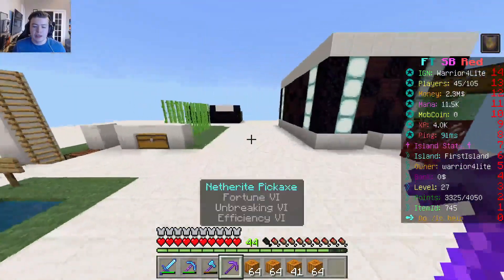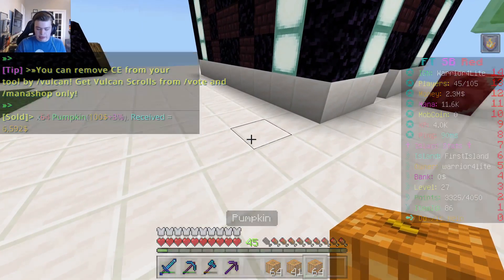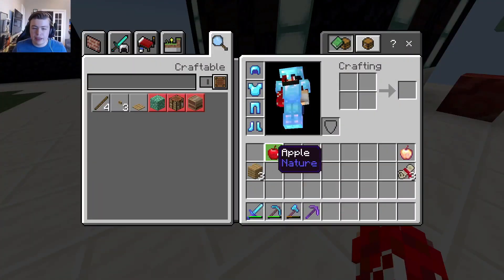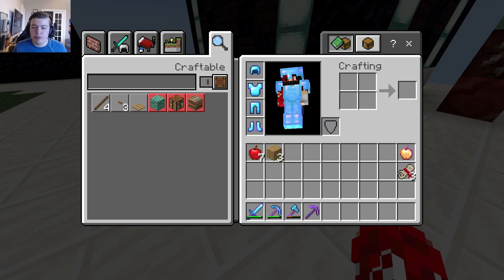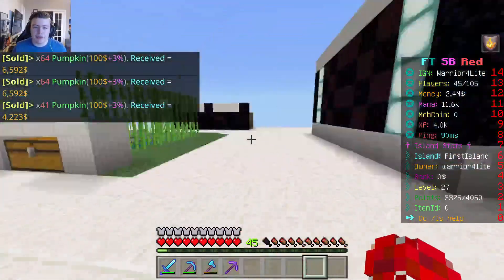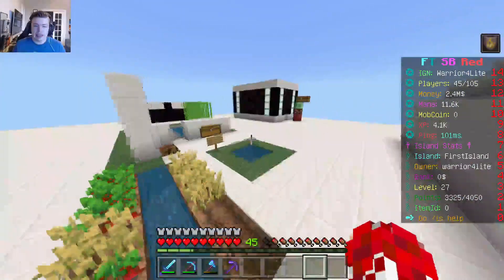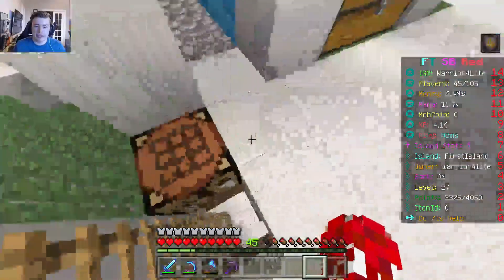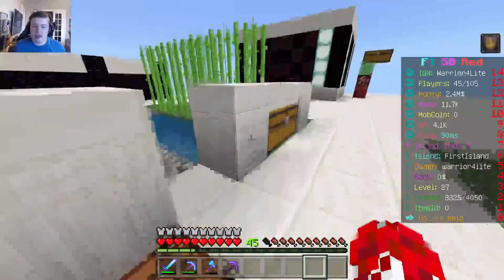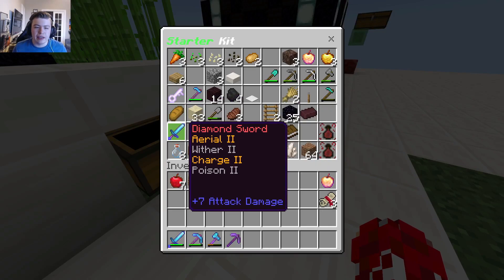Our focus today is to get our island level done. All that's holding us back from getting a pumpkin farm is that we are not level 75 on our island. If we could get pumpkins, we will be in great hands.